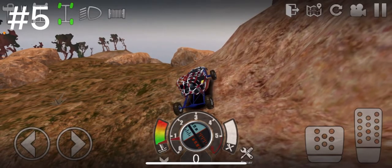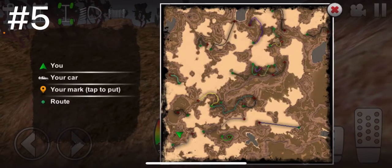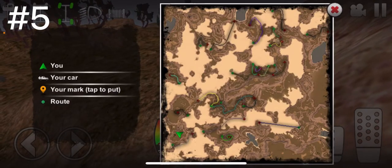Barn find number 5 is a Chevy Camaro on the desert map. I accidentally clicked it so it's not here, but I'm right over top of where it is. There it is on the map — close to the bottom left corner of the desert map.